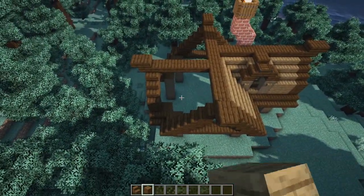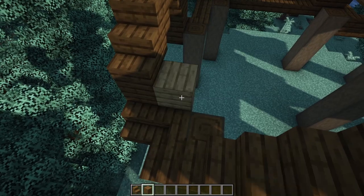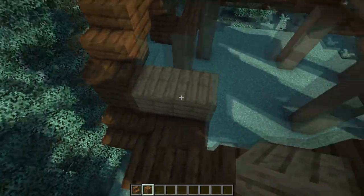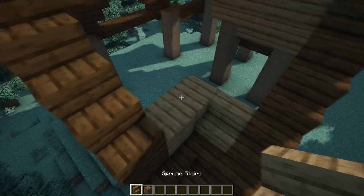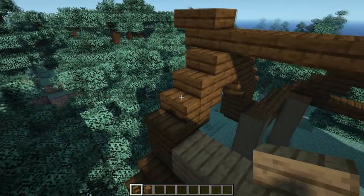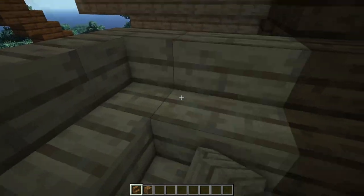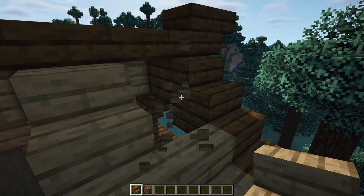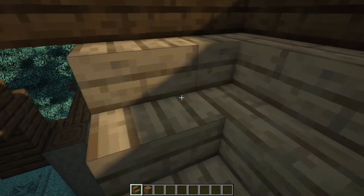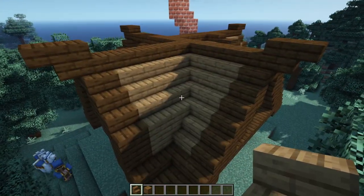Moving on to the section to the left, start off by having two spruce planks next to the dark oak plank, then a spruce stair going into the side of them — it's just connecting up the dark oak stairs with a bunch of spruce stairs in between them. It's fairly self-explanatory; just fill it in completely, making it nice and smooth.